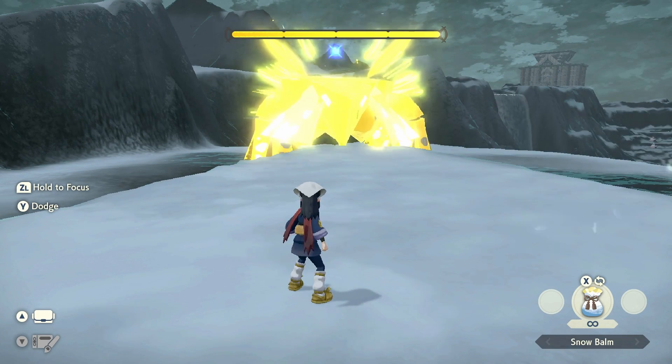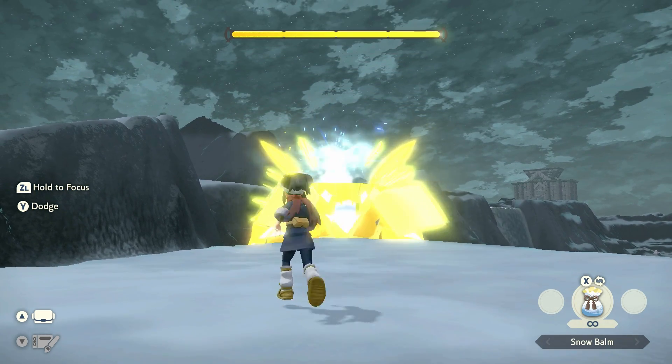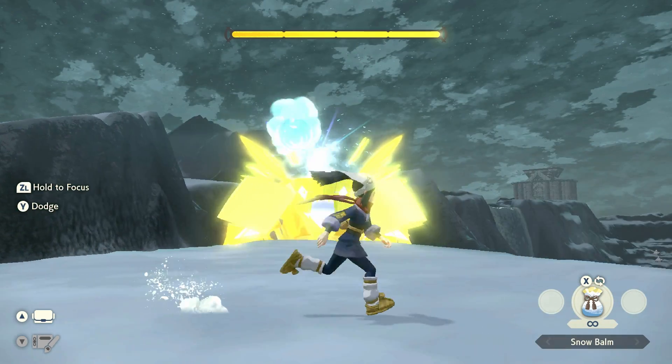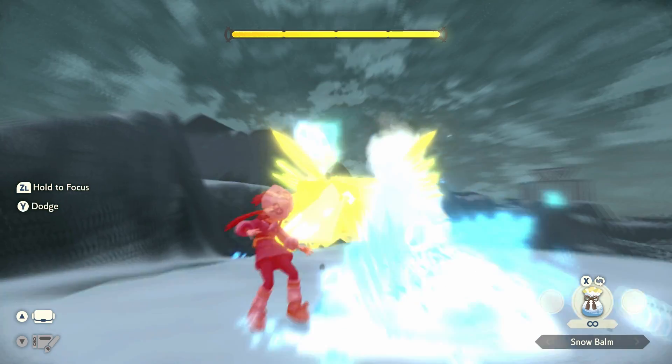For his next attack, make sure to look up a little bit, because this is really the only dangerous one he can throw at you. It's these Ice Beams. You literally just want to go back and forth — just go left, right, left, right, just like that.